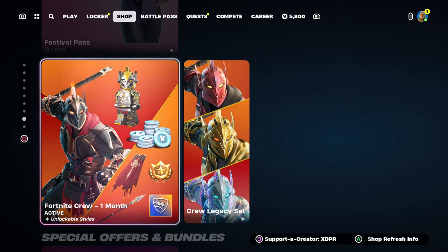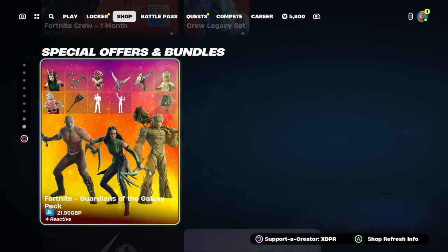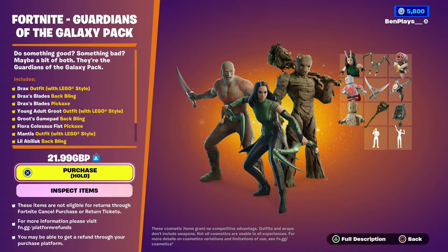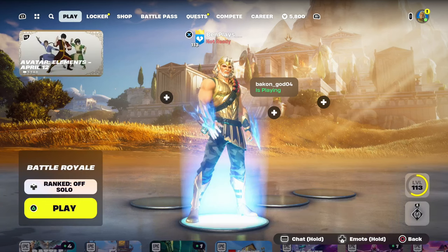Leave a comment with your Epic Games username so I can add you on Fortnite and send you a free gift. And if you'd like to support the channel, consider using the support-a-creator code 'xdpr' inside of your item shop — hashtag ad. But now let's get into how to get the avatar mythics inside of Fortnite with all of their locations.